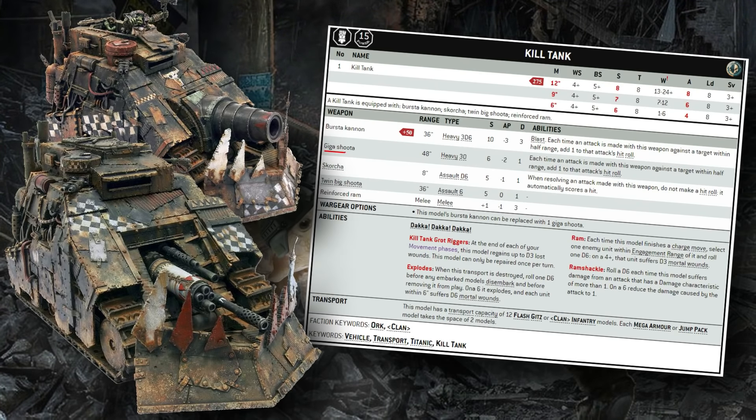The less expensive option is the Gigashooter, which comes in at a 48-inch range, 30 attacks, strength 6, AP 2 for 1 damage — sort of a heavy onslaught Gatling Cannon style profile. The big thing to note is that both main guns on the Killtank get +1 to hit if you're within half range. So you're incentivized to ram this giant tank directly into your opponent's face. At 24-inch range, the Gigashooter hits on 4s instead of 5s — and that does not degrade when it takes damage. A 4+ ballistic skill is relatively rare for Orks, especially on a non-Gretchen vehicle.